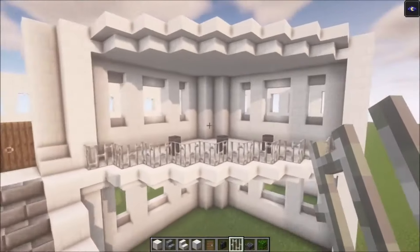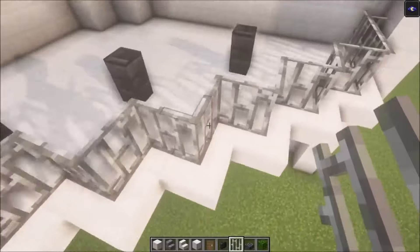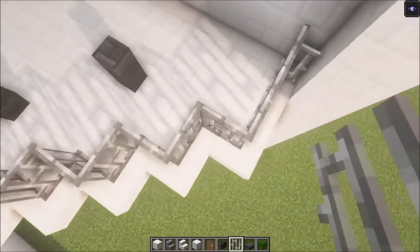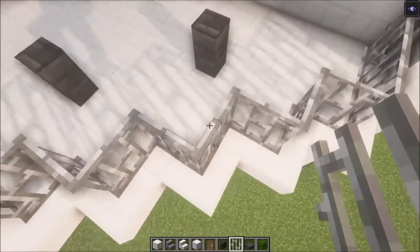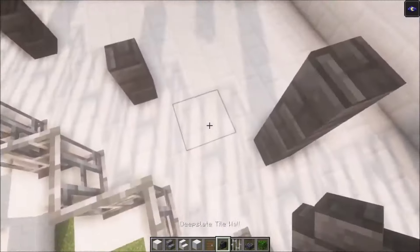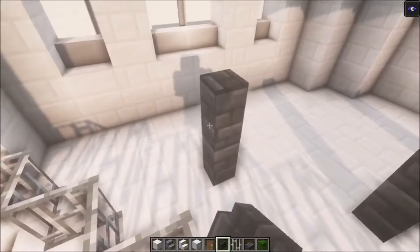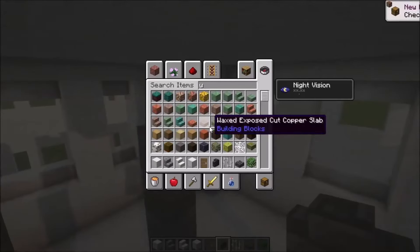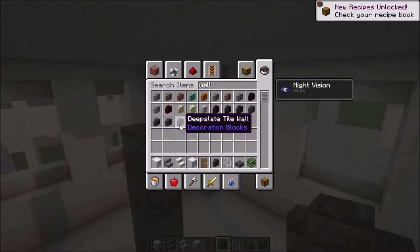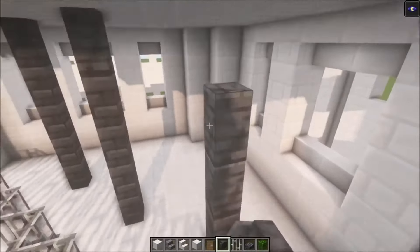Next up we are going to build the balcony. Add some iron bars going like this all the way around, then go in and go on the third stair, then go diagonally at the first wall. Skip one block at the second, one block at the third, then you can just go up. I will mix some walls — I will mix deep slate with the polished one — and then just build up.